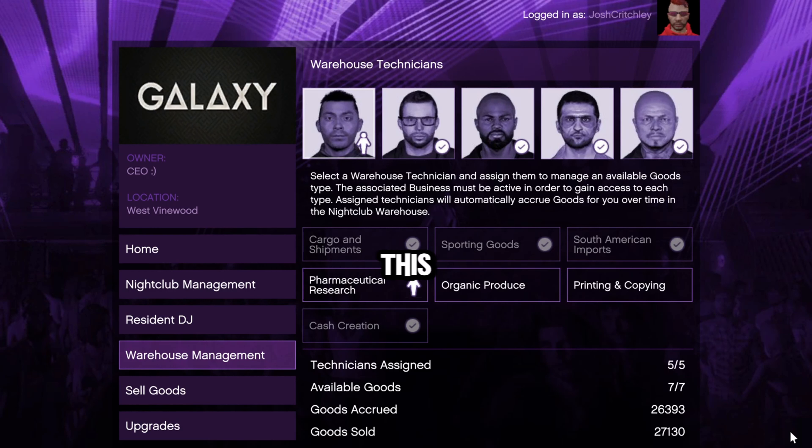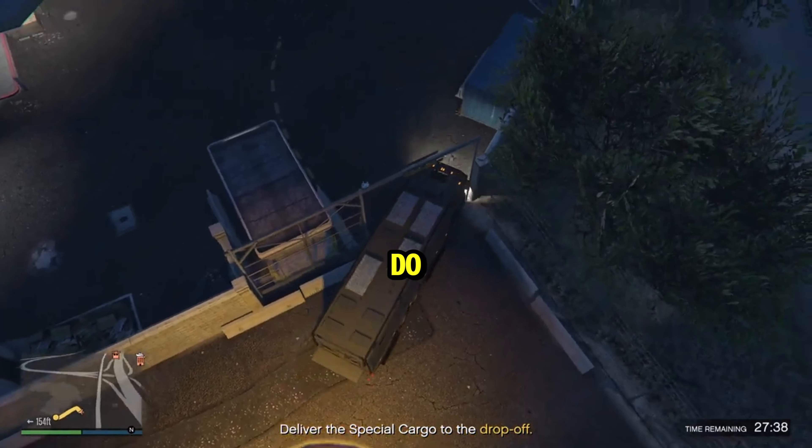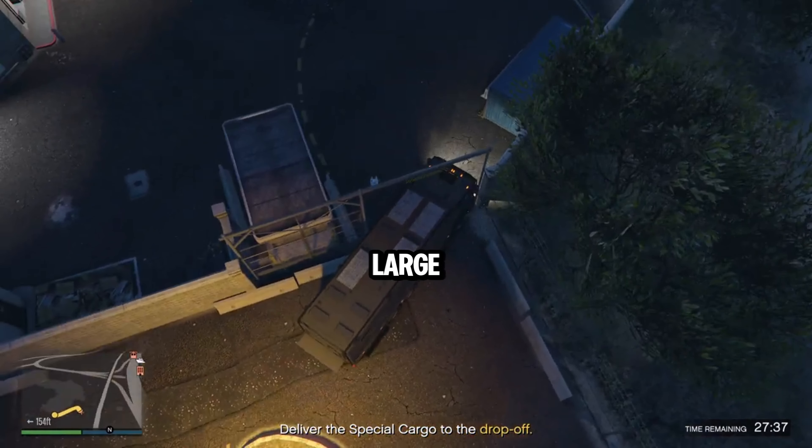The nightclub in GTA Online is by far the best passive business in the game. It requires a bunch of other businesses to set up properly and a massive investment, but once set up, it will make you a lot of money. You also have passive safe income through high popularity in your nightclub, which can easily be maintained through rebooking DJs when your popularity drops, making this a completely passive income source.